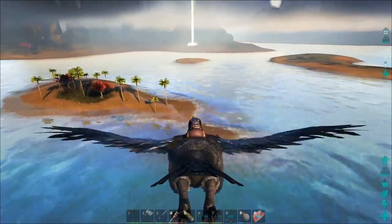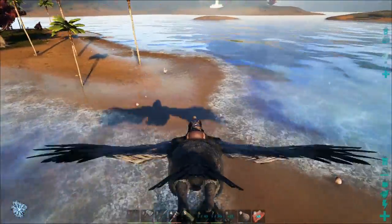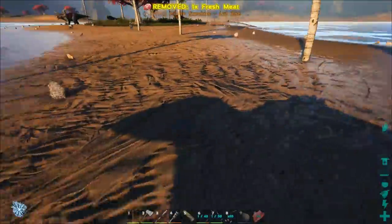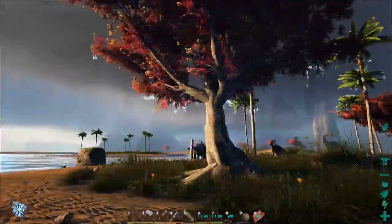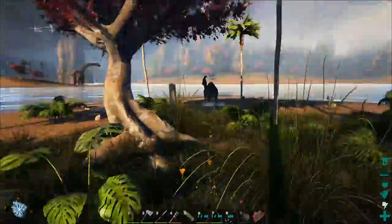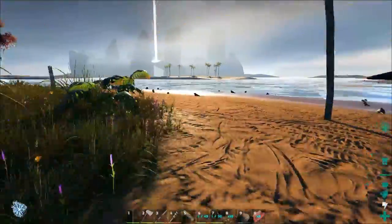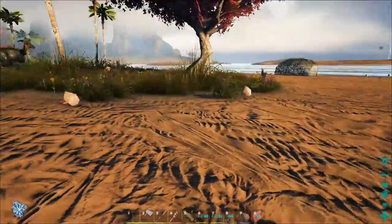I've been meaning to build at a spot like this since I watched Corralis's last ARK series where he built on a little island. The buggiest part of Primitive Plus is the building, so we're going to keep that to a bare minimum and explore the many engrams — some farming, some crafting. I think this is the spot: you've got two little trees I can protect and build around, a couple of Parasaurs, one Trike, and a bunch of Dodos.